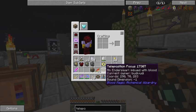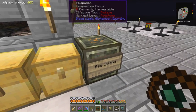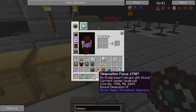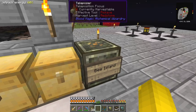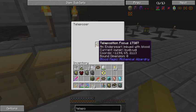See - embedded with blood. Actually that's zero, one, and the other one is bound here to coordinates 290, 70, and 283 in dimension minus one - that's the Nether. I need an open hand to do that. This one is actually bound to those coordinates which is where the bee island was, where I got the bees from.